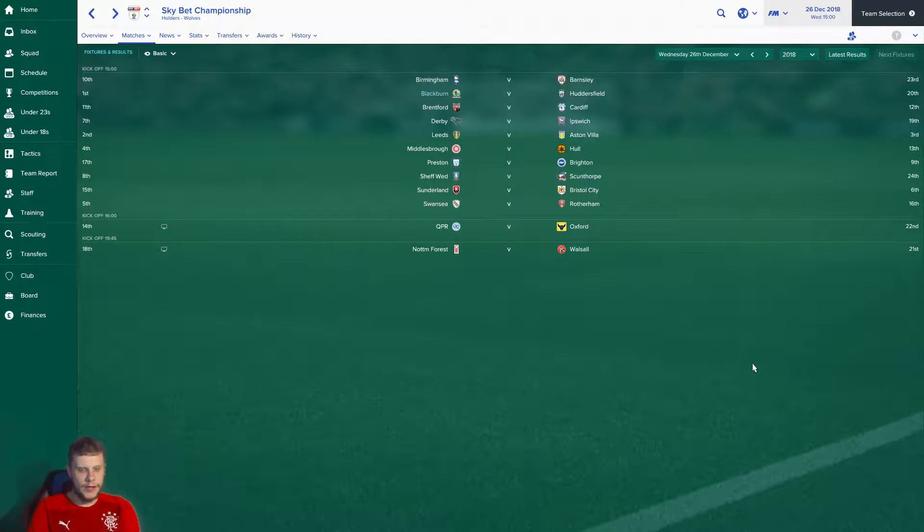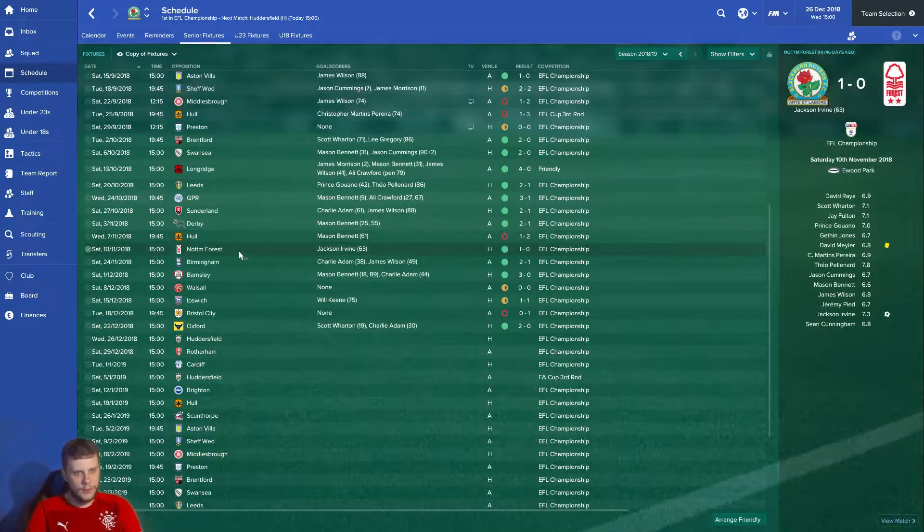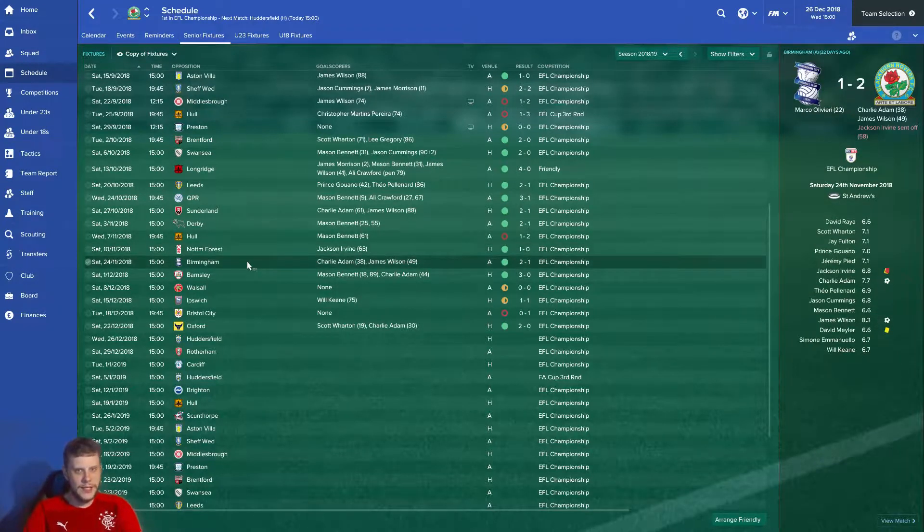It's a good feeler into the January window. I can't actually remember who we played last — I think it was Hull. So we beat Nottingham Forest 1-0 with Jackson Irvine's first goal for the club. We then beat Birmingham 2-1, goals from Charlie Adam and James Wilson. They scored with Marco Oliveri, Jackson Irvine got sent off, but we held on to win.